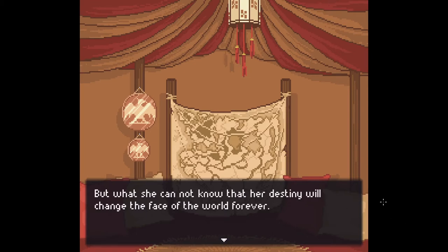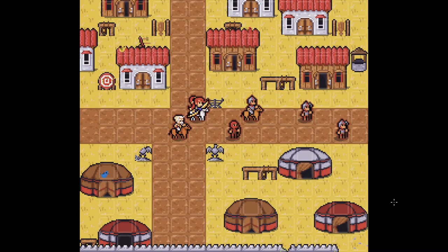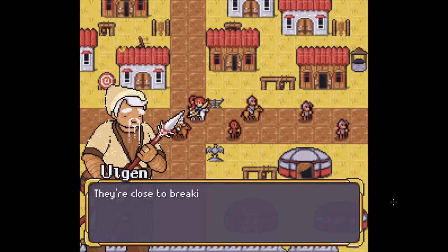Why am I always finding grammatical errors and typos? I know it is my job as an editor to notice these things, but I'm always surprised that no one making the game notices. Fifteen years later — so we're basically in Whoville here. Oh, hold the line, they're coming around the flank. Oh, we got combat. Ulgin — they're close to breaking, child.